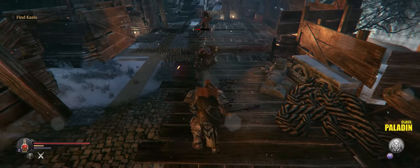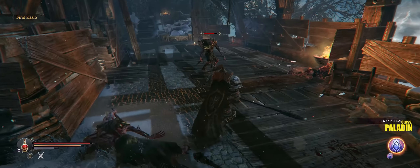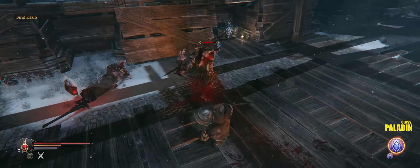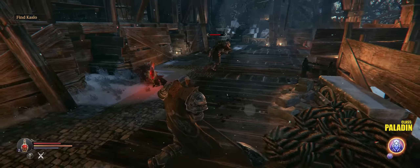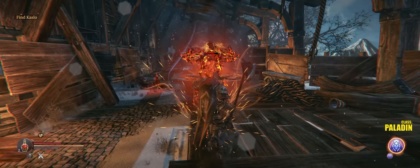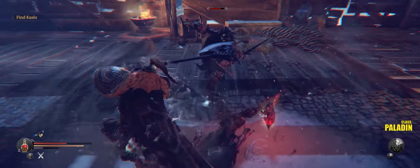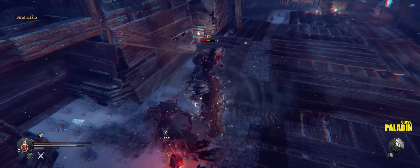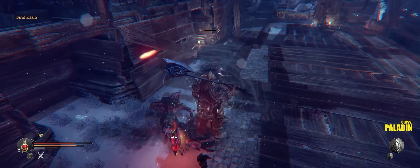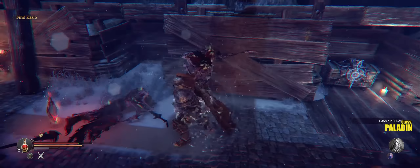Oh, swing and a miss. Backstab - nope. Look at that, half my life gone from those two hits. I really want to make sure what we're going to get in this chest is worth it - better be better than this Marauder's Axe that we have at the moment. There's the backstab - bring our health up. This guy's still alive. Slow motion - that looked funny.